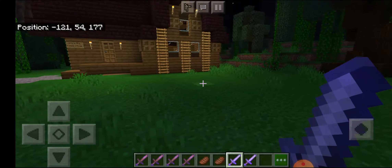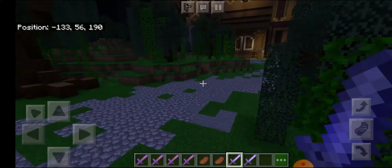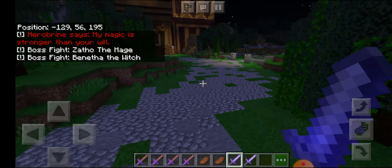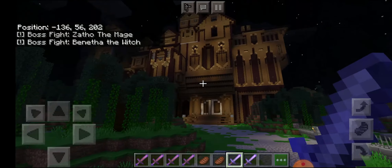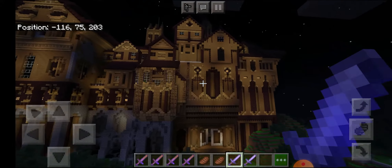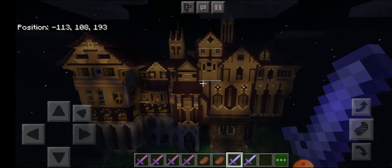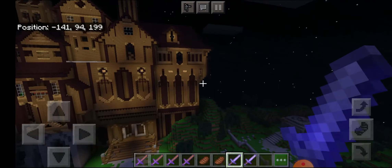Where is Herobrine's Mansion? I need to find it. Herobrine says: 'My magic is stronger than your will.' Boss fight - Sato the Mage! Boss fight - Benetta the Witch! Oh, so this is Herobrine's Mansion! Oh my god, here it is as you guys can see. The Herobrine's Mansion is pretty big - this is so large!